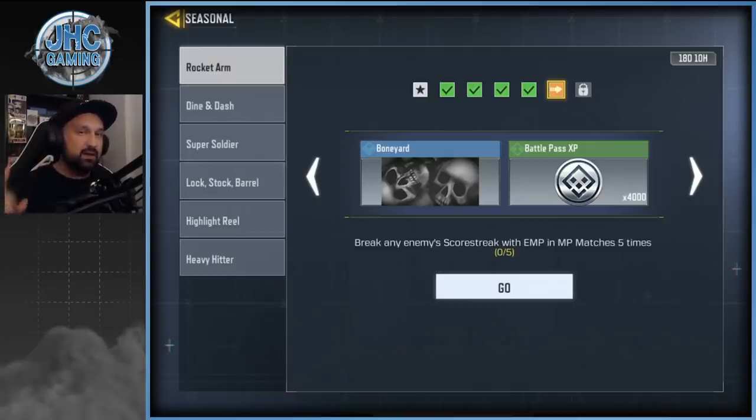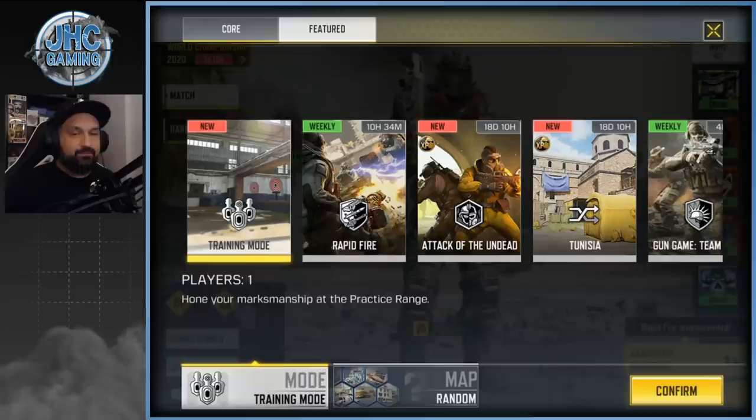Some guys say you should try Rapid Fire — it's still here in the featured game modes but only for 10 more hours as I'm recording this, so you'd have to do it today. Why Rapid Fire? Because you get your scorestreaks much faster, so you have more chances to see enemy scorestreaks. Most likely you're looking for a sentry gun.